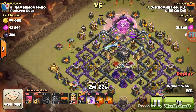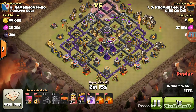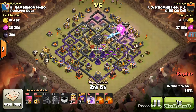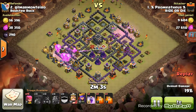The hounds are gone and the balloons haven't even reached the AD yet. Now here comes the next hound — he's coming in, the hound is almost gone, and no rage spell yet. But there's a rage over here on the wrong side, so I'm not going to keep going with that.